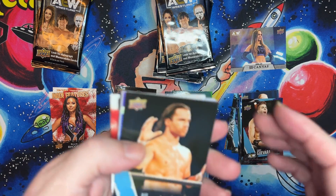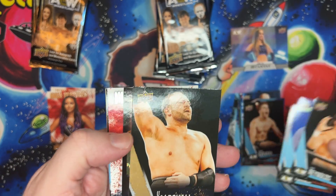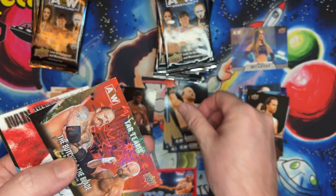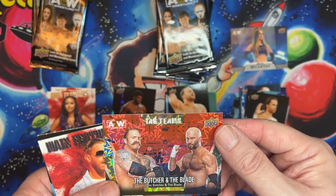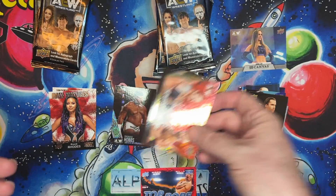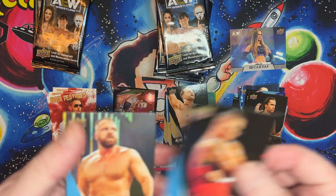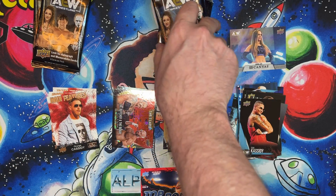Alright — the Butcher, Mad Hardy, Mad Hardy again, Billy, Hobbs with the first pyro, Roads main feature, Sammy, FTR. Then Alex and Trent, Turner gold, gold — Butcher and the Blade, that's awesome — pyro, Cassidy, two base cards.